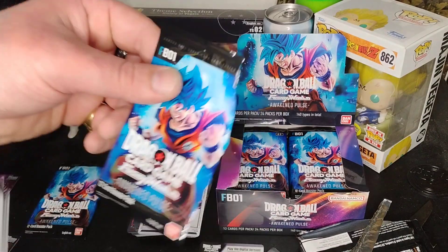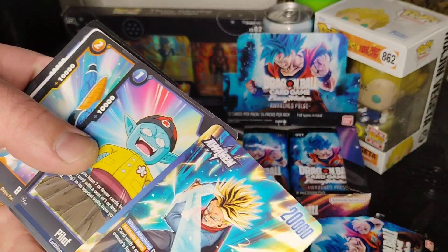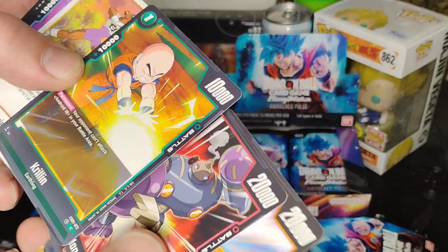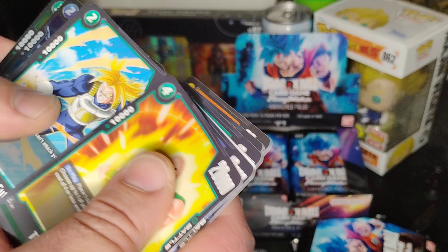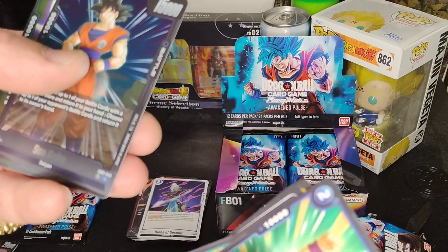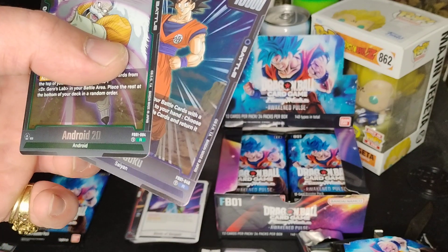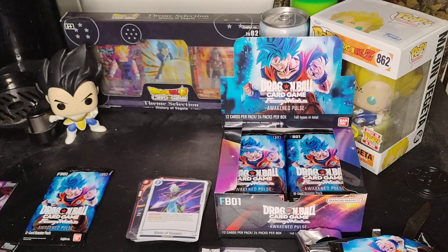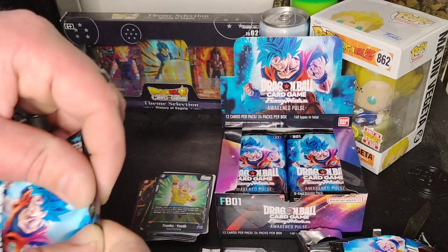I'm pretty sure this one right here is a good one to pull on your first one. Because I'm pretty sure that's one of the rare ones — gotta love your God of Destruction, baby. Third pack — we got an Awakened Trunks of the Future. Pilaf — going all the way back to Dragon Ball. Another Cooler. Zamasu — not sure who that is. Trunks Future again. Kid Trunks. Son Goku Saiyan. Android 20. They have an R right here, so maybe that is rare. The Beerus is super rare, but I still think there's a higher classification than super rare.